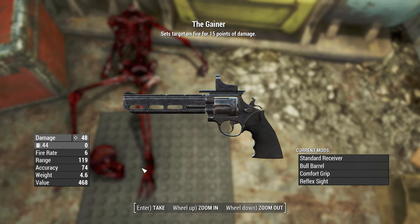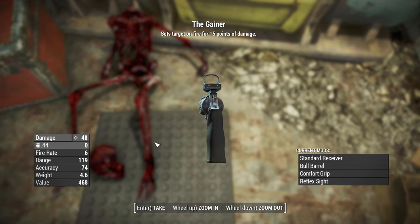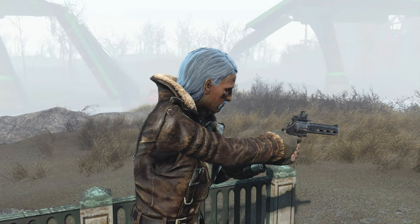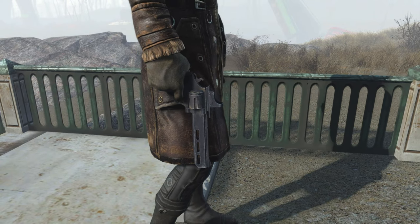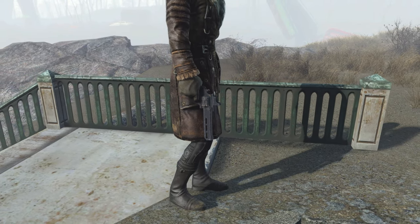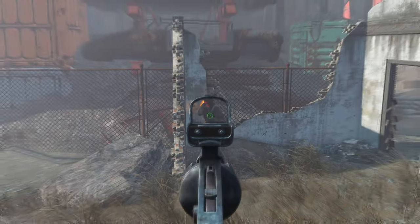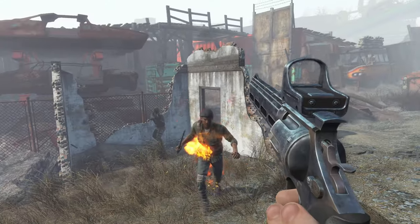The Gainer is a unique .44 pistol in Fallout 4 featuring the incendiary legendary effect that sets targets on fire for 15 points of damage. This modified .44 Magnum includes a standard receiver, ball barrel, comfort grip, and reflex sight. It boasts a damage of 48 and uses .44 rounds with a clip size of 6. The Gainer is a powerful and distinctive firearm, offering a fiery punch to its shots.